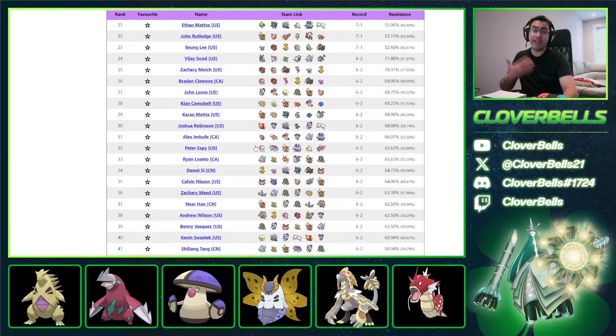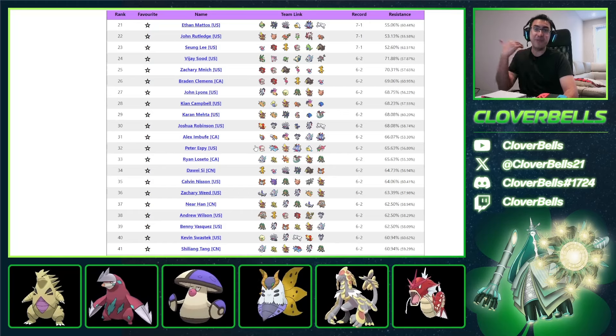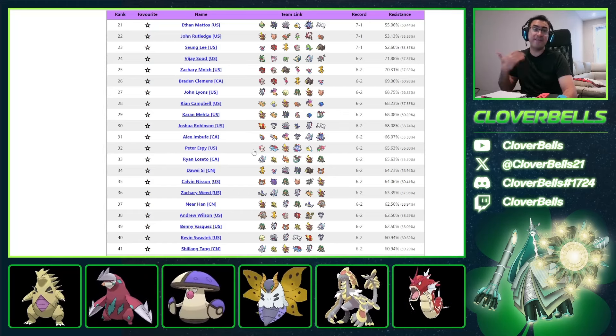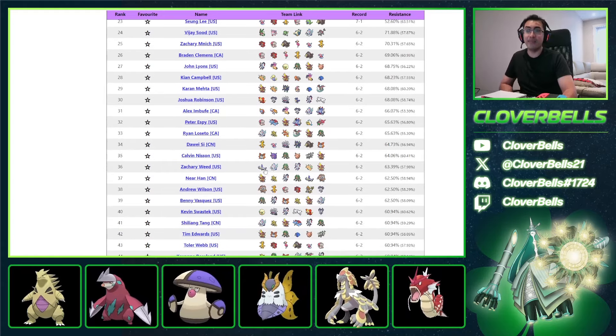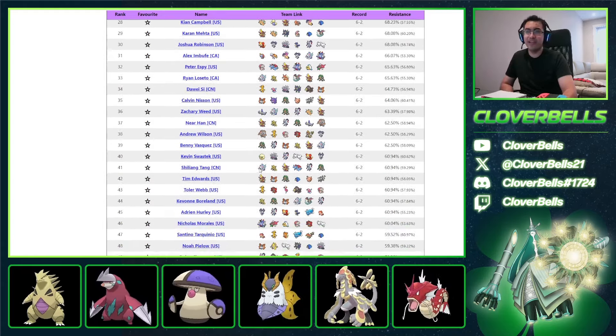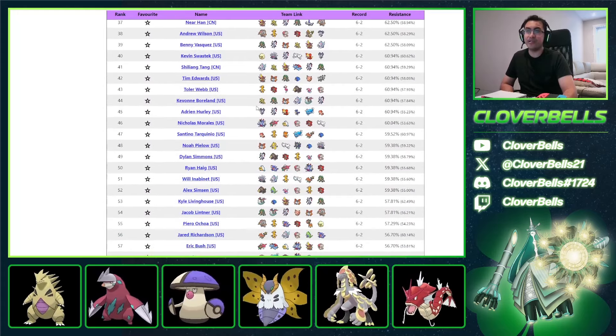That's Regulation H, man — wild wild west. Just when you think something belongs in the 'don't use' tier, it comes in and does the job. It just needs time for meta development.